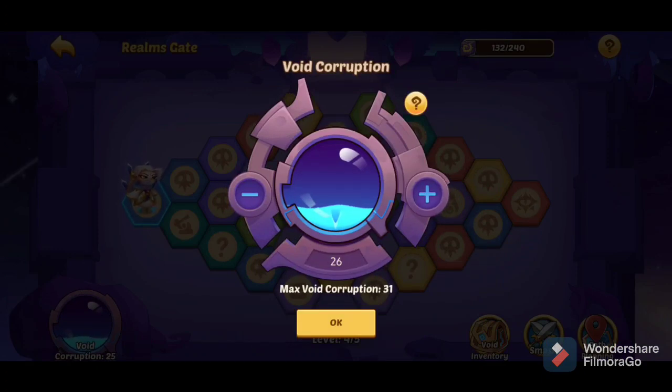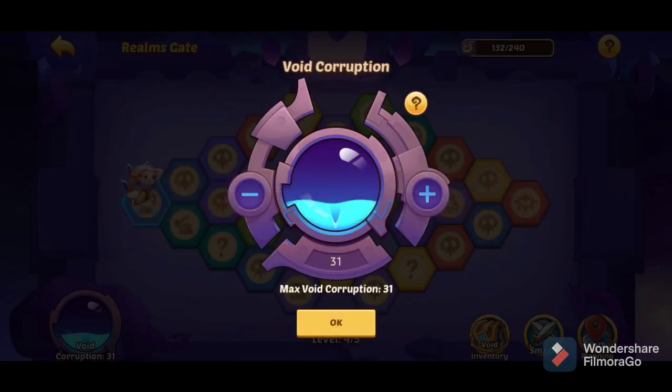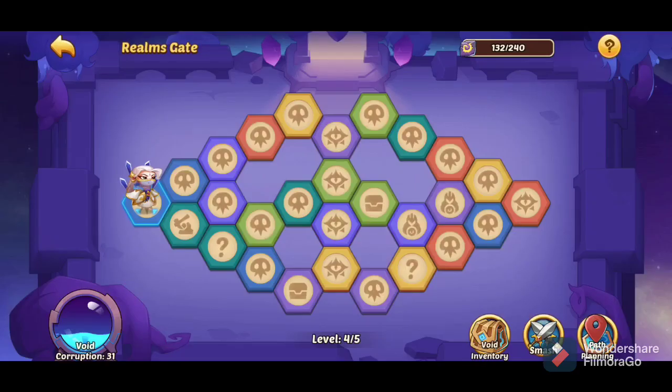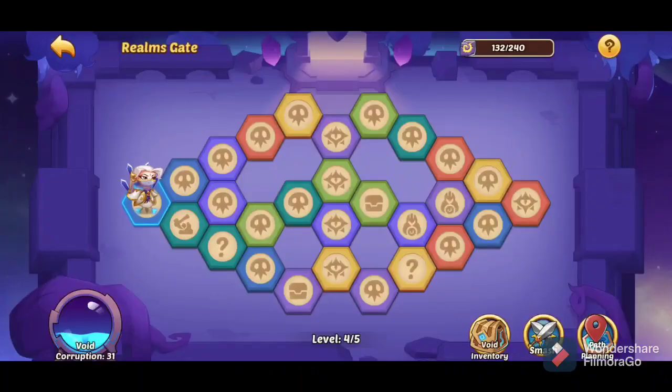I get 100k CoT every day still and I'm going to show you how I farm in realms gate and how I get CoT so fast. My max VC is 31. I could probably beat the easier waves on 35, but I don't really feel like wasting lumio energy just to go void corruption. It might help though, so I might do that soon, but I just farm at my max for now.